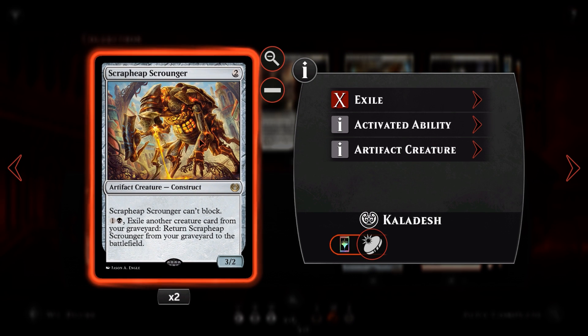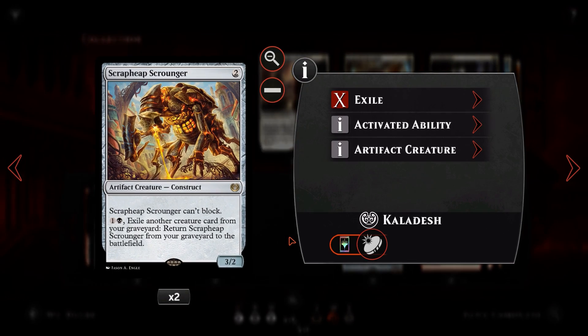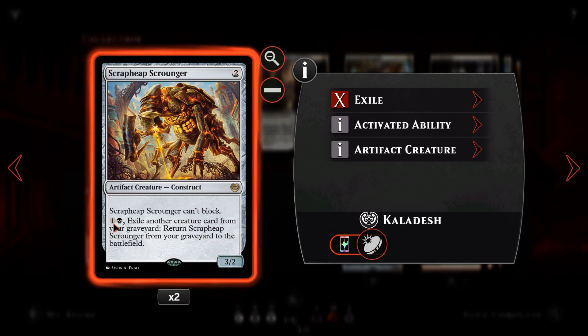We then have Scrapheap Scrounger: for two colorless mana, a 3/2 artifact creature. Scrapheap Scrounger cannot block — the main reason to include him is to enable the artifact clause on Unlicensed Disintegration, which we'll get to soon. But also it allows us to keep up the pressure because once we've lost all of our creatures we're not doing much. Scrapheap Scrounger does have the ability: one and a black, exile a target creature from your graveyard, return the Scrounger from the graveyard to the battlefield. So we can keep recurring the Scrounger over and over. Our creatures are purely a resource for the Scrounger at that point, so there's almost certainly going to be something in the graveyard in the late game to bring him back. If our opponent forgets it's in the graveyard, we can maybe steal a win from underneath them.